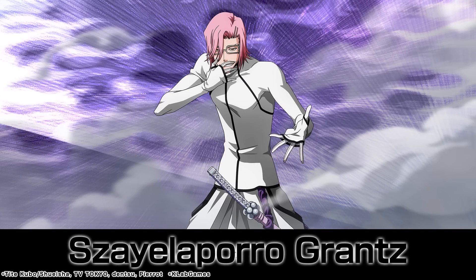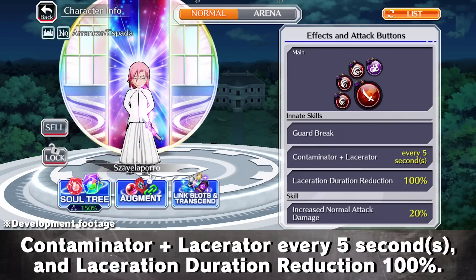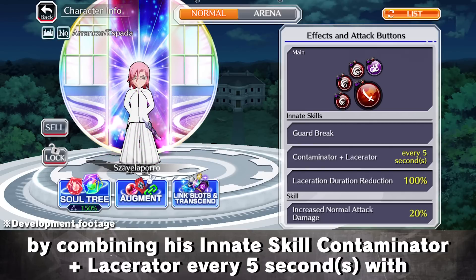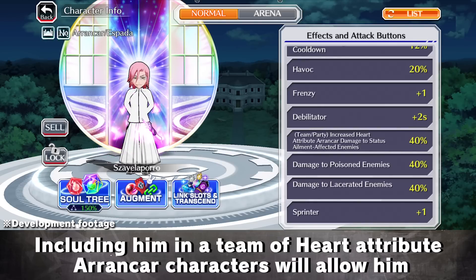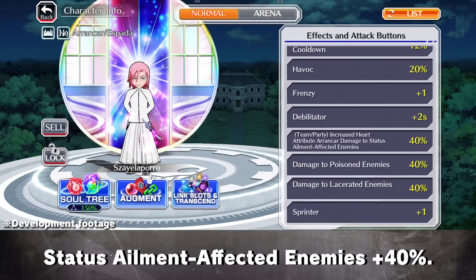And now for Xyloporo. Xyloporo is a Heart Attribute character with Human Killer. He has the new Soul trait increased damage to lacerated enemies. His innate skills are Guard Break, Contaminator plus Lacerator every 5 seconds, and Laceration Duration Reduction 100%. He is a melee strong attack type character whose attacks can inflict poison and lacerate. He can inflict great damage against poisoned or lacerated enemies by combining his innate skill with his Soul trait and skill Damage to poisoned enemies plus 40%. Including him in a team of Heart Attribute Arrancar characters will allow him to inflict great damage to enemies afflicted by his status ailment, thanks to his skill Team Slash Party Heart Attribute Arrancar damage to status ailment affected enemies plus 40%. Let's give him a spin.